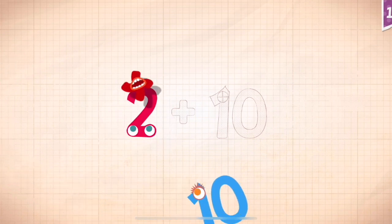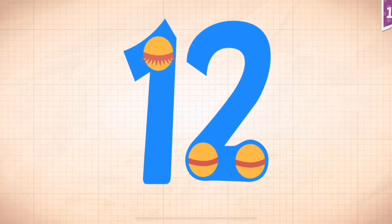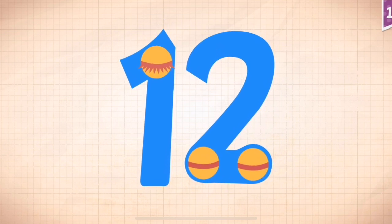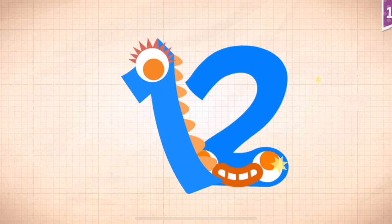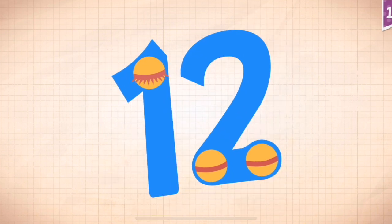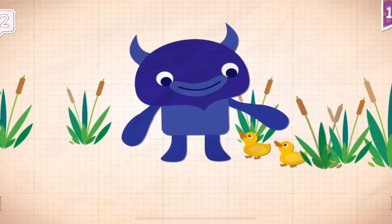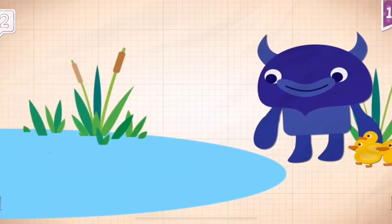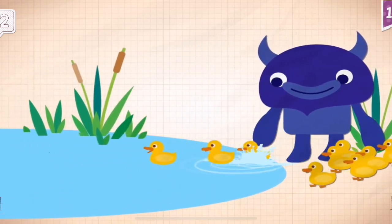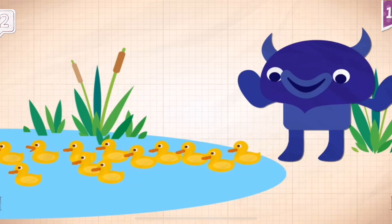2 plus 10 equals twelve. Touch the monster's eyes to wake it up. Twelve! Big Blue made sure that all twelve ducklings found the pond.